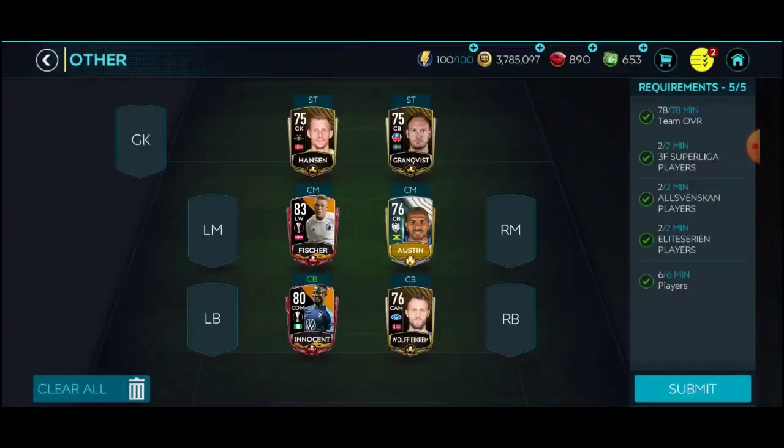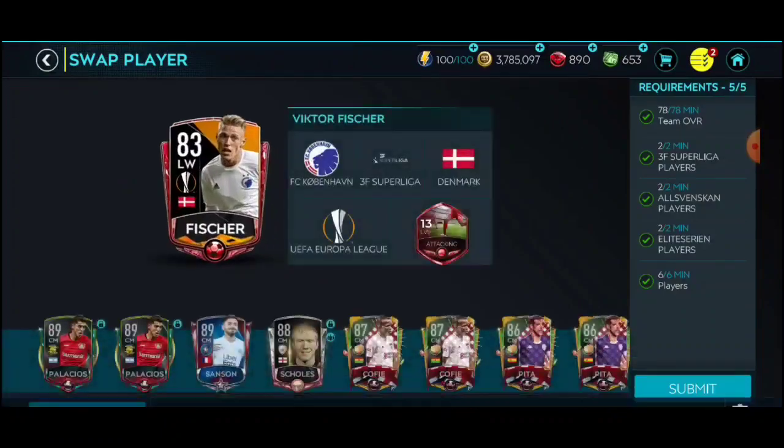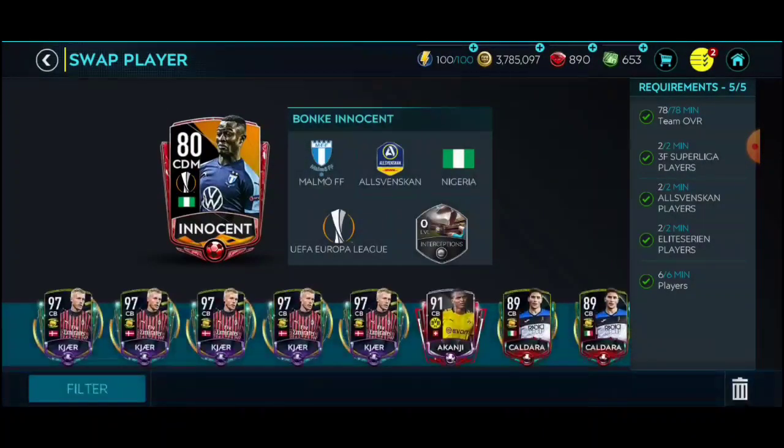Some of these leagues don't have any elites, and if they do they are super costly. One of them, the elite Seria A center back, is like 1.1 to 1.3 million coins. I trained up a couple — Austin and Wolf are both 73-rated and Hansen is 74. I trained all three of them, a total of seven overall points: the 73s up to 76 and the 74 to 75, so I can avoid using another 83. Fisher is another 83 from Superliga.